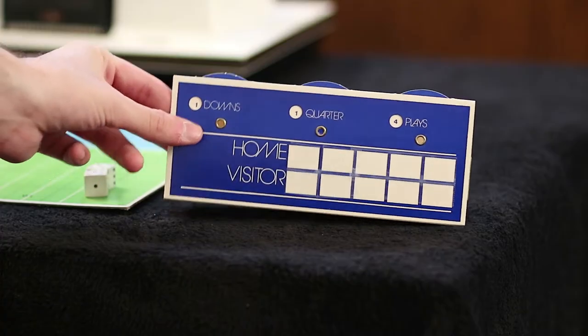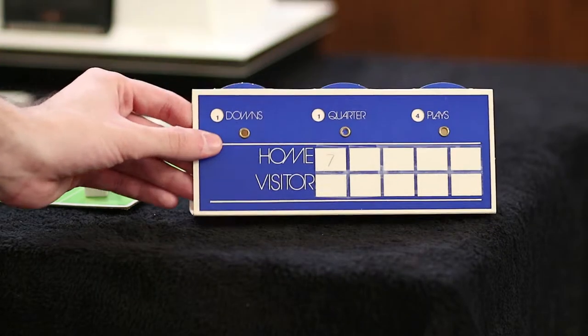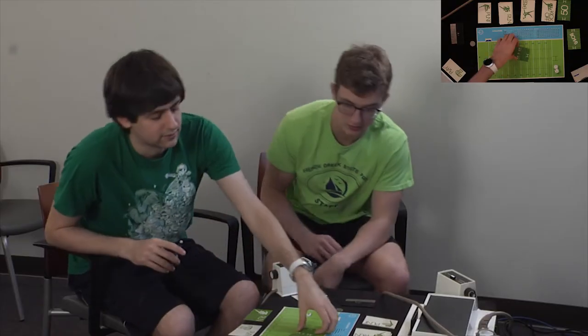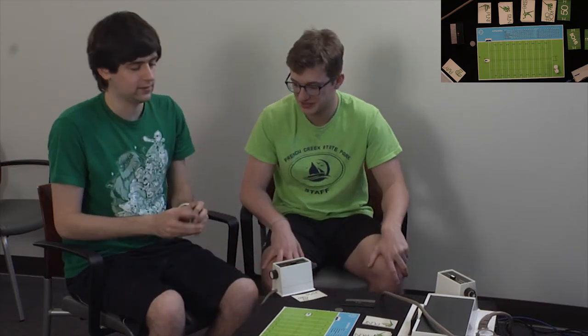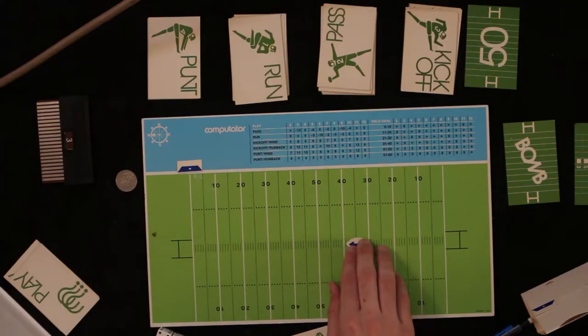You called the coin so you're the visitors. Score is seven to zero. That is now play five. You're gonna kick off — kicking from the 40, going that way.